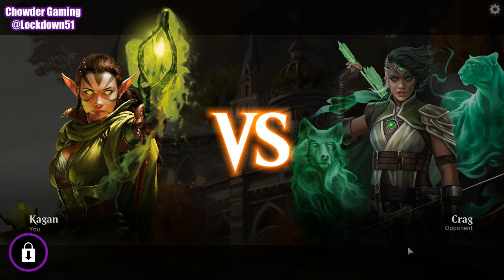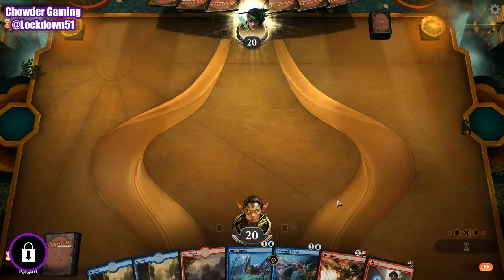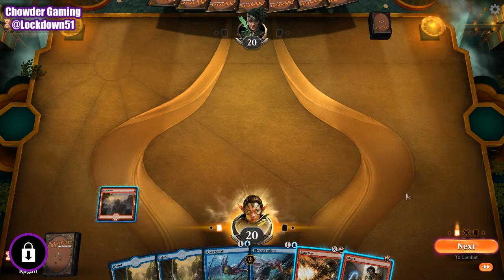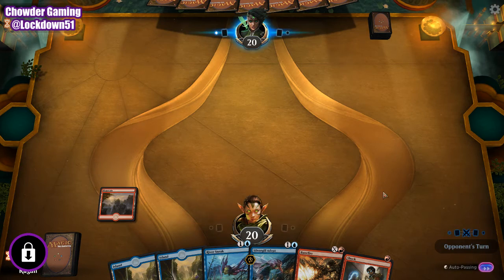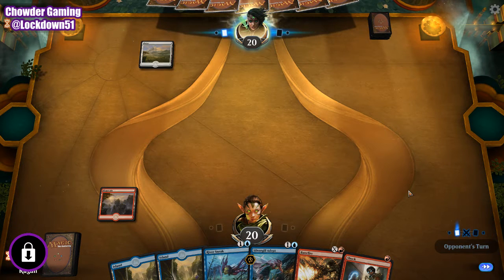But it is Thursday. I'm feeling good. I think we need to get a little win here. This is a pretty good hand - we'll keep it. We'll mountain into island. Let's do River. We'll actually have to go Silvergill first, unless we can draw another Merfolk, then we'll do River Sneak first.